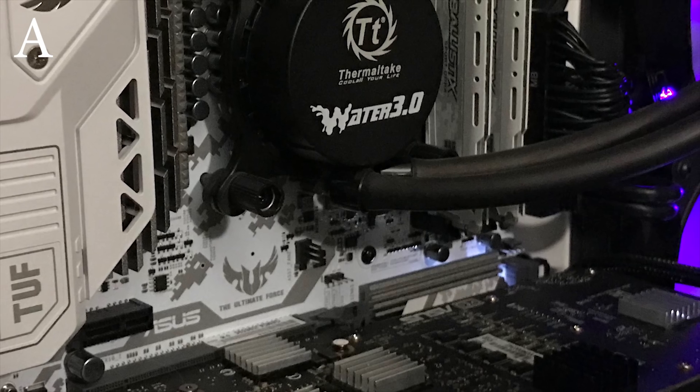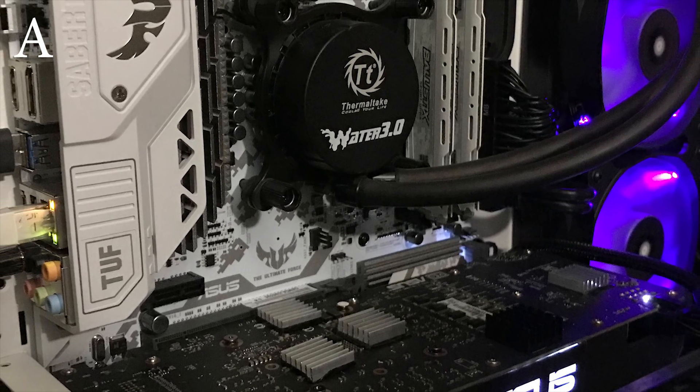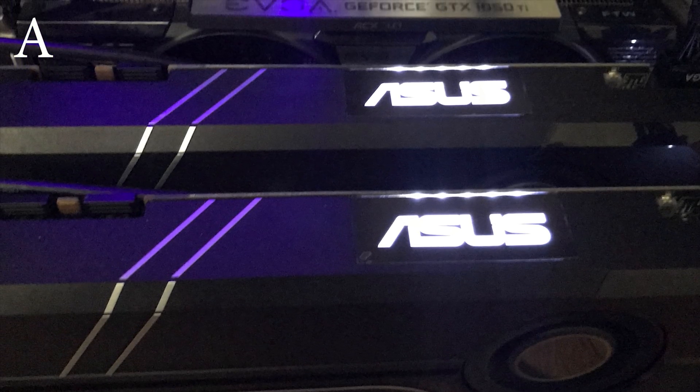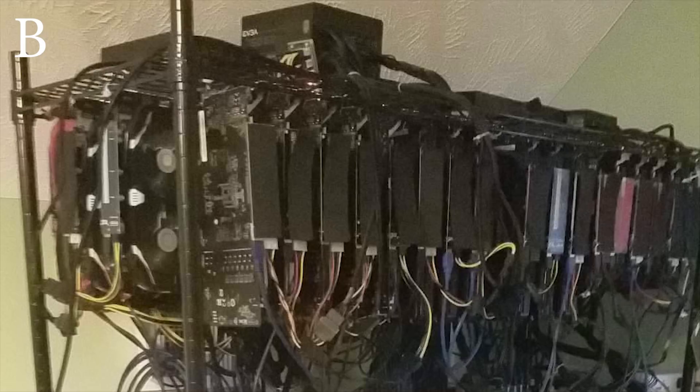Starting things off, we have Rig A named Saturn by John, also known as the PC Warlock on YouTube. He's rocking the ASUS Sabertooth Z170S motherboard with the i7-6700K and 16 gigabytes of memory. He's running the ASUS Turbo GTX 1080 with two ASUS Turbo GTX 1070s, and two GTX 1050 Ti's — one EVGA For The Win edition and one MSI low profile. The MSI low profile is great for a media center PC, though it does gather dust quickly, especially in Texas, and the tiny fans and heatsink fins can become an issue. His total is 117 megahash per second and 1700 solutions per second.